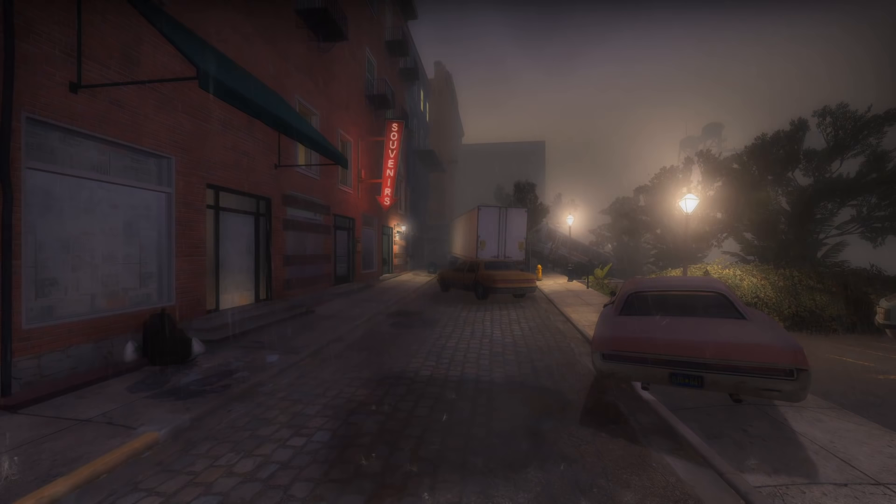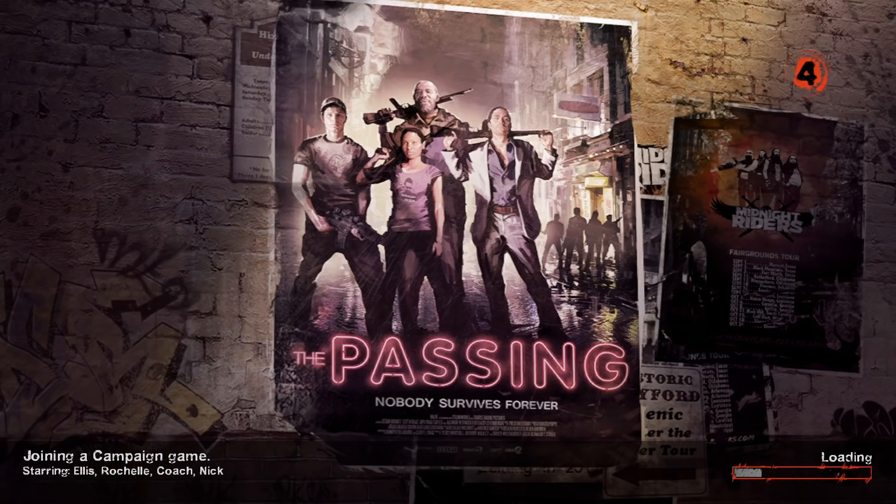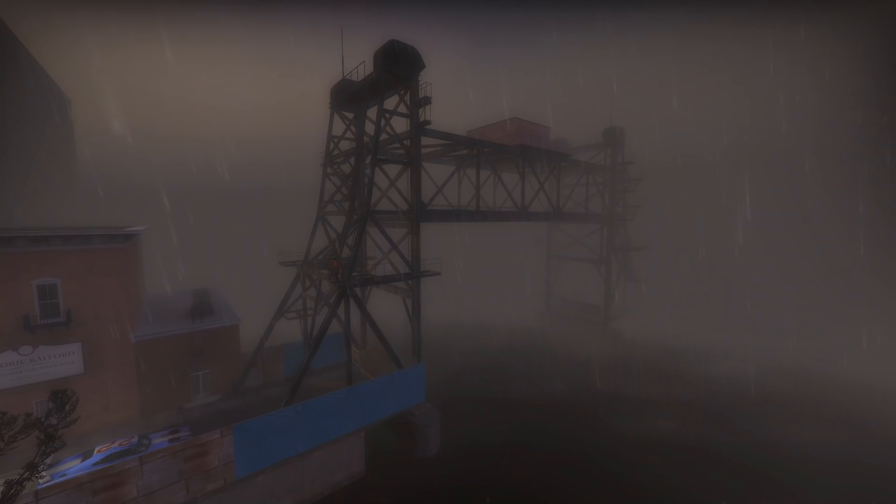The Passing campaign's name has a meaning. Similar to how The Sacrifice was named because there was a sacrifice, The Passing is named after the idea of passing the torch — the original survivors are retiring to an island, and the Left 4 Dead 2 survivors are taking up the metaphorical torch and continuing the journey for survival. The loading screen poster hints at this, with the original survivors in the background as silhouettes. The name could also simply refer to how the survivors are passing through or passing by the original survivors.